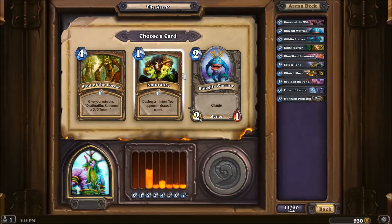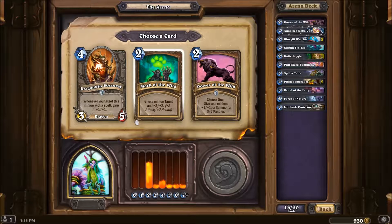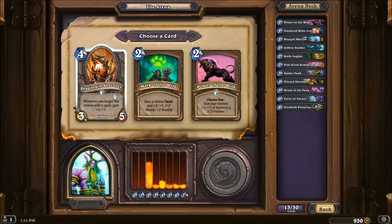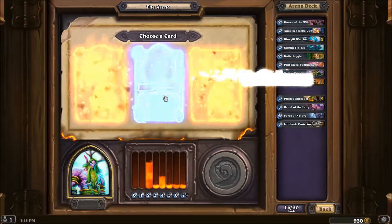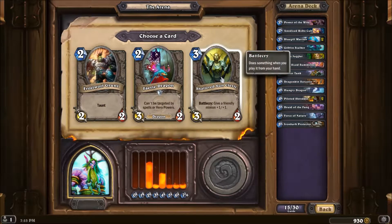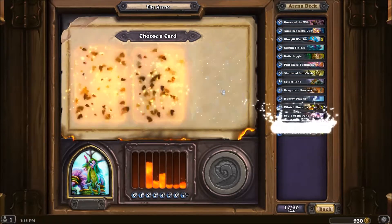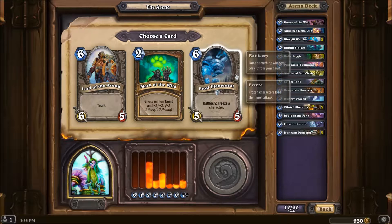I have a couple of low cost minions. This might be kind of good but I'm going to go with the Frostwolf Warlord — I don't have any taunts so he would be good. I'm going to go with that and also go with that. The Cleric will actually be very nice. I've got a lot of two-drops so I don't need to worry about it. Two Protectors is going to be awesome. Wow, this is a good selection between Lord of the Arena and Frost Elemental — I think I'll go with the Frost because of its battlecry.